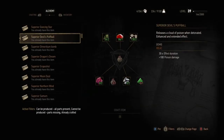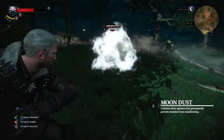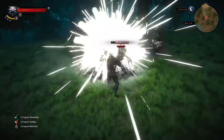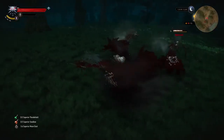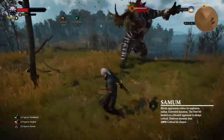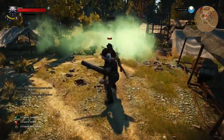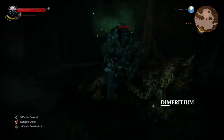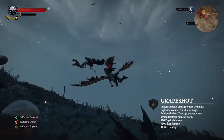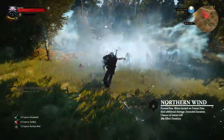Bombs are used to destroy nests and incapacitate a group of hostiles, or even prevent the use of magic. If you find yourself against a group of Foglets, use Moondust to prevent them from disappearing — the same goes for Wraiths. Blind the three eyes of a Fiend with a Samum Bomb. Poison a group of bandits with Devil's Puffball. Nullify the magical abilities of Elementals with a Dimeritium Bomb. Use Grapeshot to bring down the beasts of the sky. And when facing a swarm of Nekkers, simply use Northern Wind.